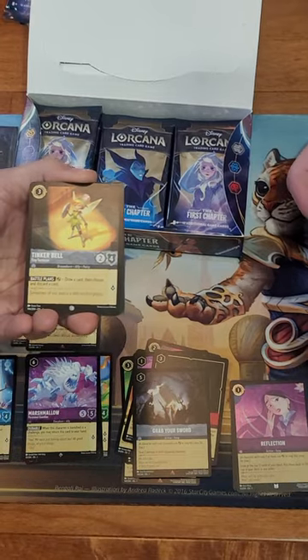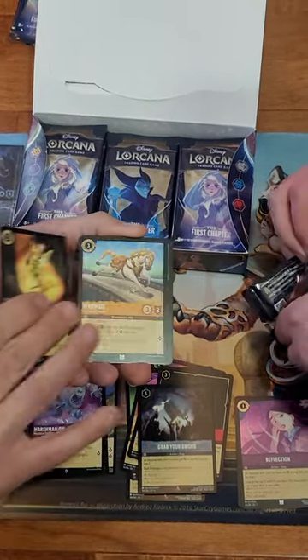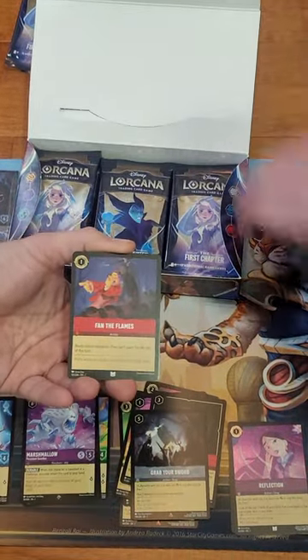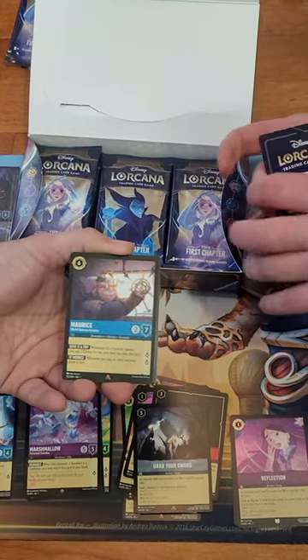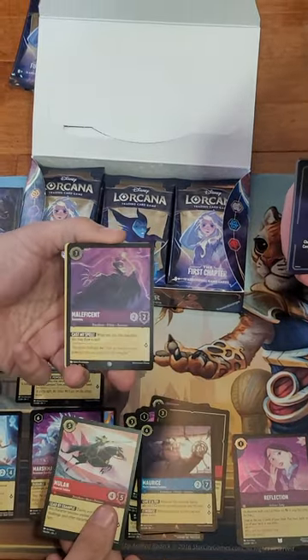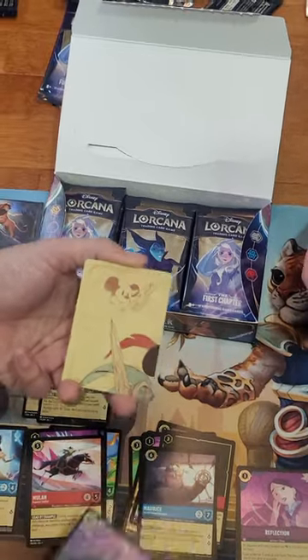Grab Your Sword rare - is that a foil rare? Yep, foil rares go right there. Captain Pan, skip through some. I love that Tinkerbell art with the little symbol on her head. Maximus, Starkey, Fan the Flames, LeFou Causing Problems, rare Maurice, and a super rare Mulan - don't have that! And a Maleficent foil common, but it looks good.